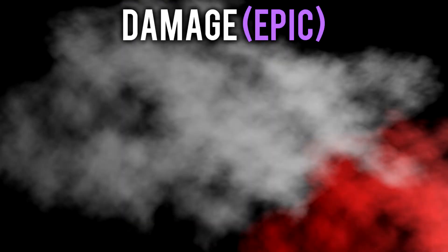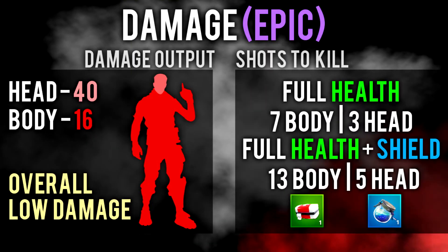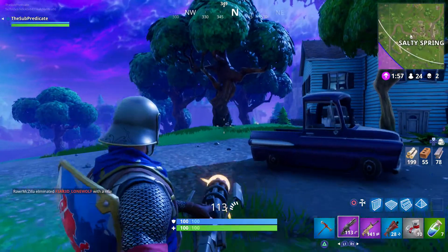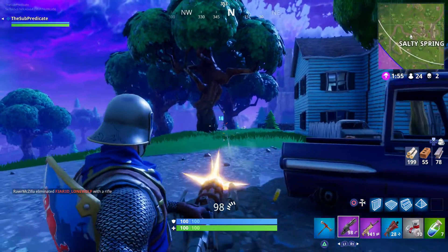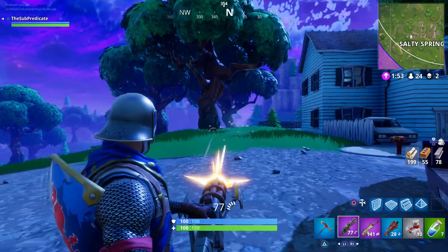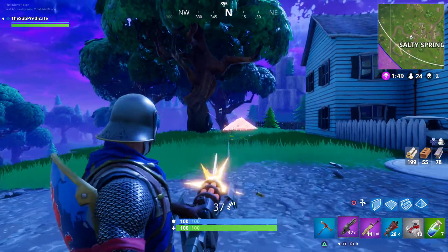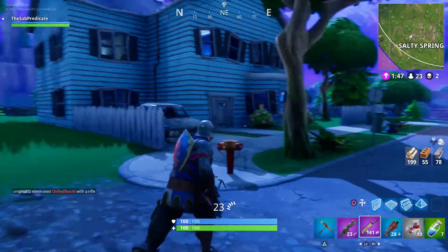Starting off with the epic version, it deals 16 damage to the body and 40 damage to the head. Range drop off isn't a thing in the game at this point, so you don't have to worry about dealing less damage. For an enemy with full health, you'll need 7 shots to the body. If they have full health and shield, you'll need 13 shots to kill. For headshots, you need significantly less — only 3 shots to the head with full health and 5 shots with full health and shield.